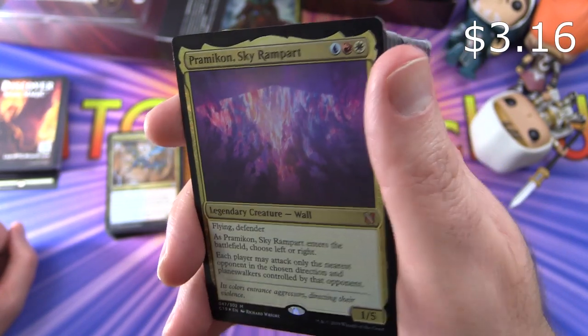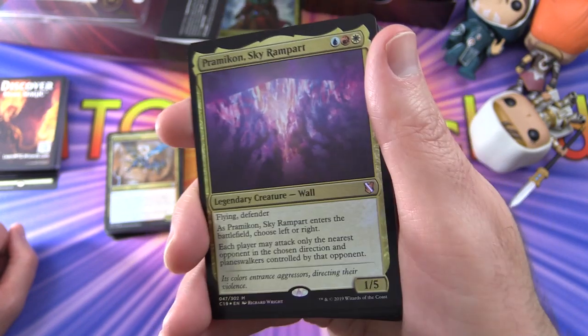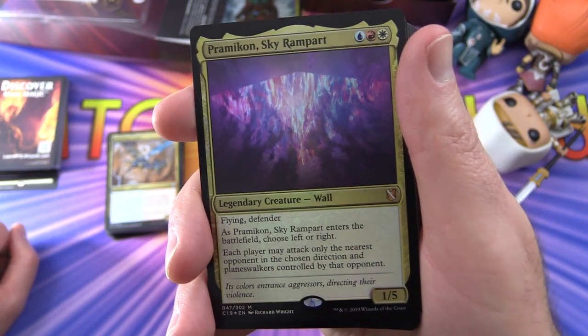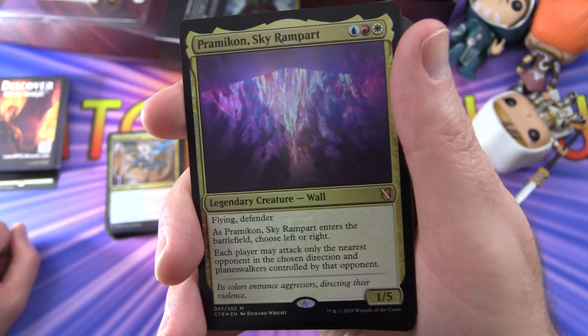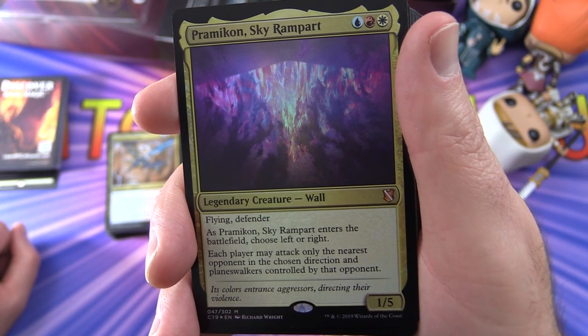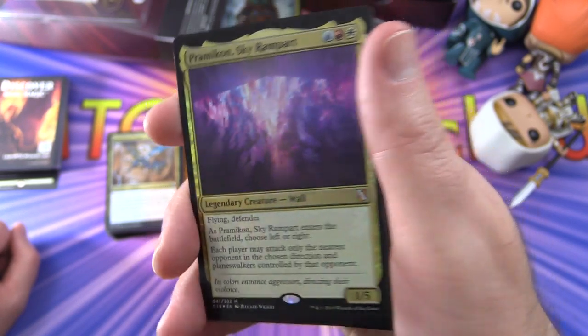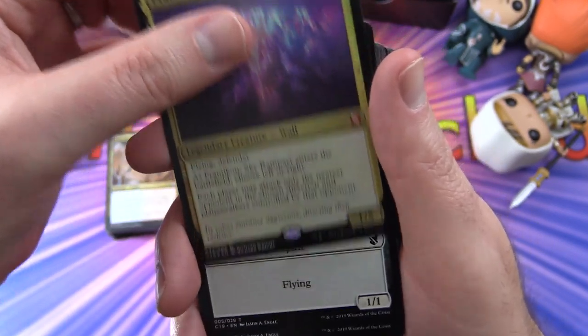And here's an interesting creature — Pramicon Sky Rampart. Legendary Creature Wall — yes, that's a thing in Magic. 1/5 for three, with flying and Defender. As it enters the battlefield, choose left or right. Each player may attack only the nearest opponent in the chosen direction, and Planeswalkers controlled by that opponent.